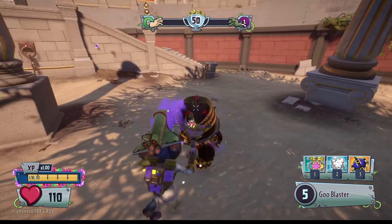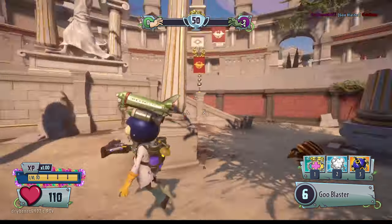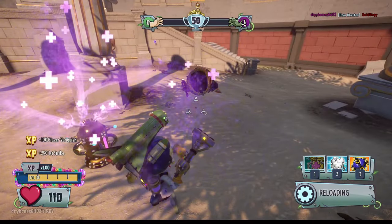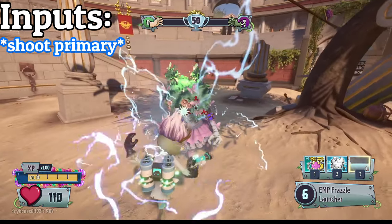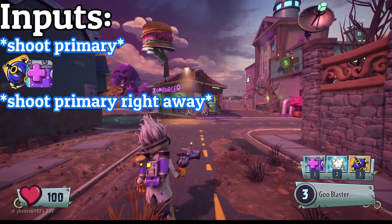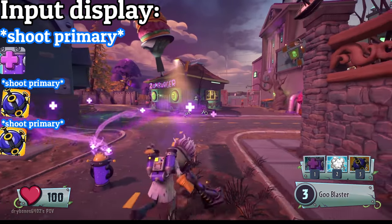Are you firing your primary like this as a Scientist or Physicist? I hope you're not — it's way slower. Let's try something faster. If you have a heal station and sticky bombs, you can empty the Scientist's or Physicist's weapon much faster. This is performed by pressing your primary, using either your heal station or sticky bomb, then using your primary immediately after. The timing can be a little tricky at first, but practice this in the backyard to master the technique with ease.